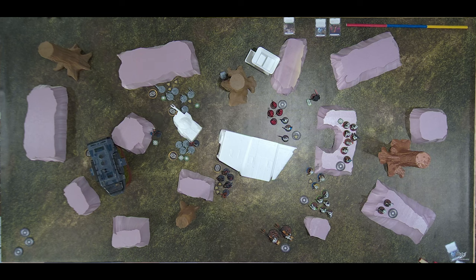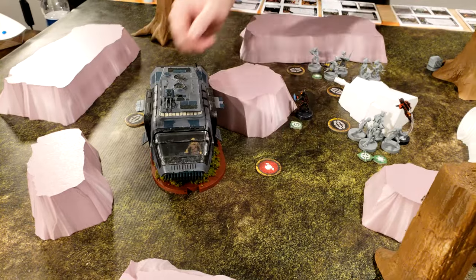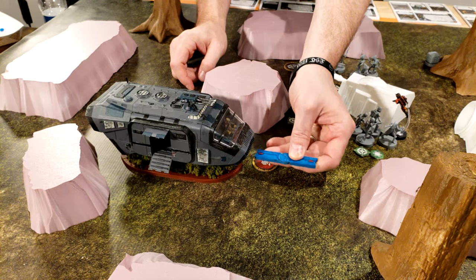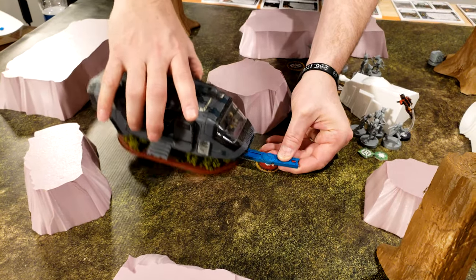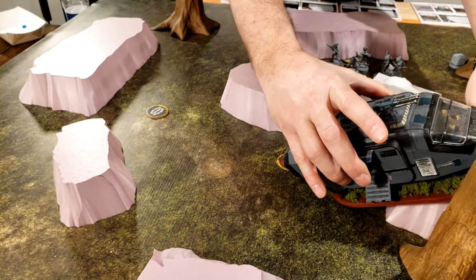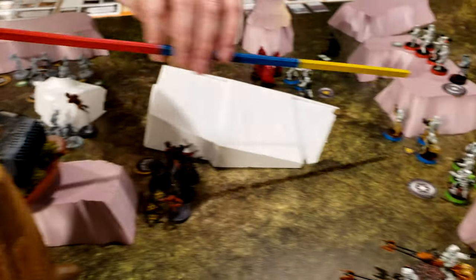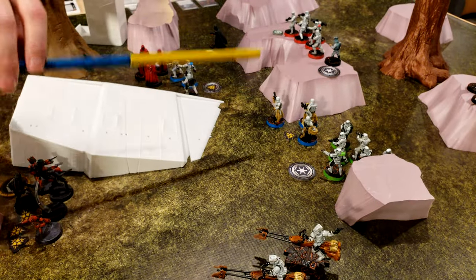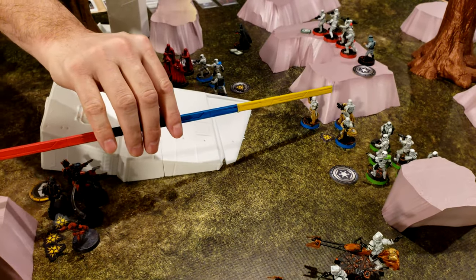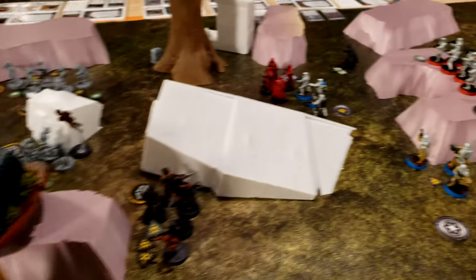That's three units that shot at them. I pulled the vehicle token — he's going to pivot in his spot, move forward, putting him up on top of this terrain. And then with that, he should be in range. Is it from the turret? From the base of the model is what we've always used. Then he's in contact.